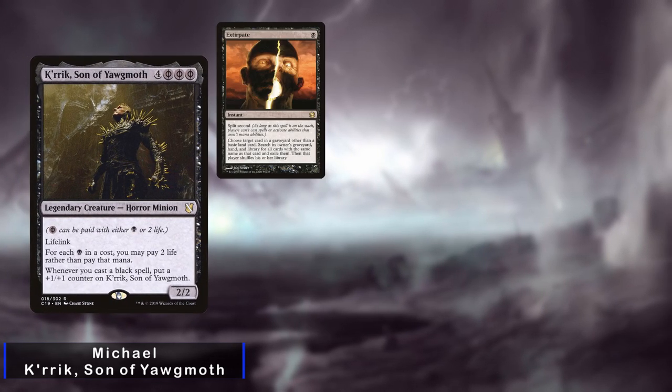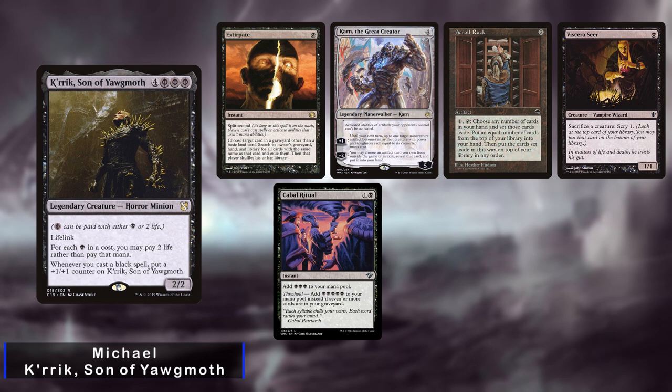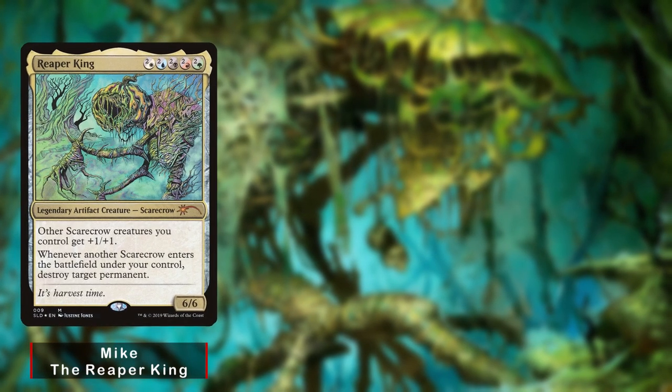Michael starts the game off with an Extirpate, Karn the Great Creator, Skullrack, Viscera Seer, Cabal Ritual, Dark Ritual, and a Glimmer Void. Mike is back and he's playing one of Jose's decks, the Reaper King.